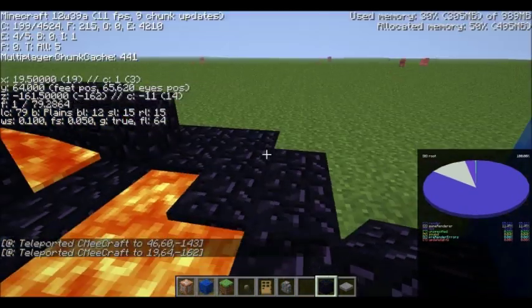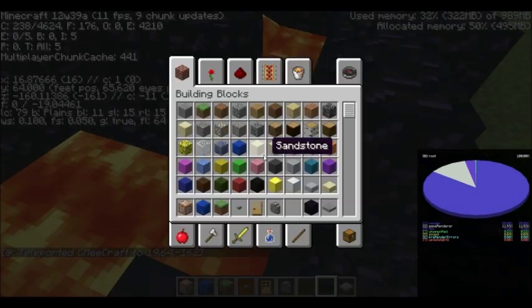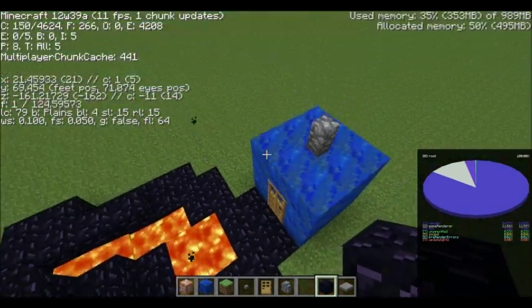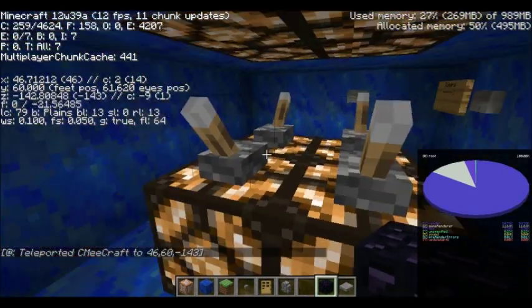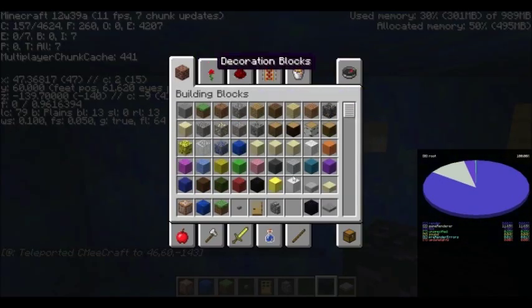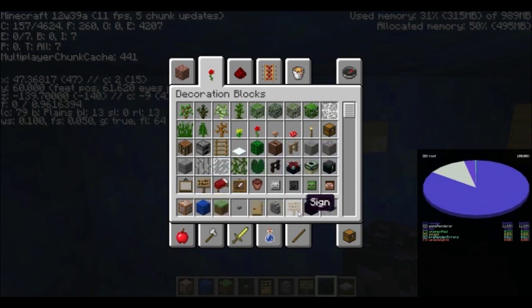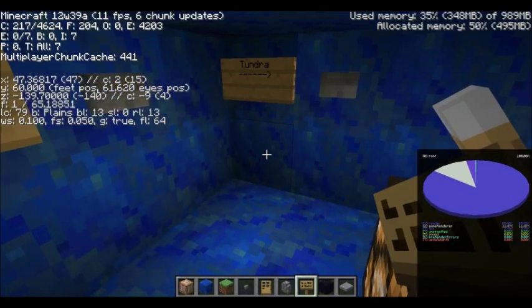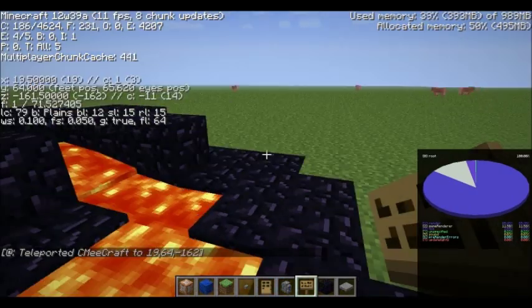Good. That's peculiar. Okay, yeah — that's the desired effect. Now, really the only thing left to do is label the button with a sign. And modern decoration. So let's see — Lava Lake. Press the button, teleported to this lava lake here.